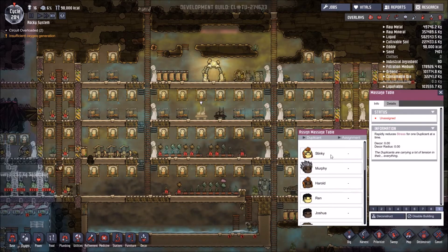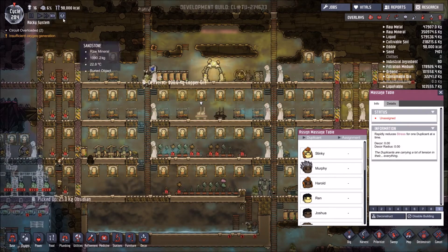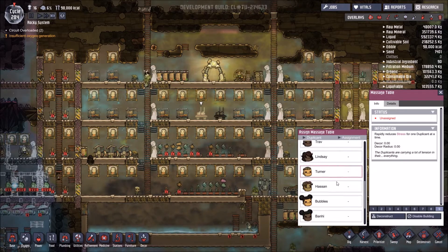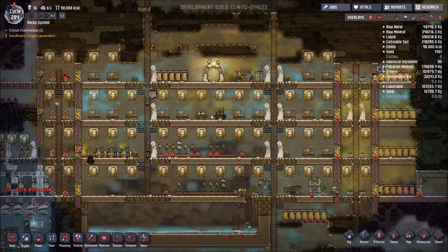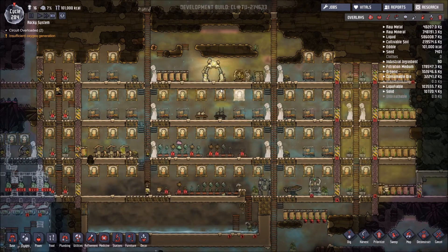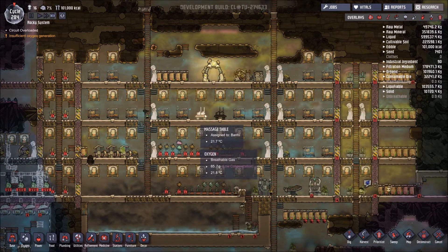Another wonderful thing that's changing is the massage table. At the moment you have to do a lot of manual work by assigning your dupes to the table so they actually use it, and then once they're done you move somebody else on. They're changing that so you've got a sliding scale.